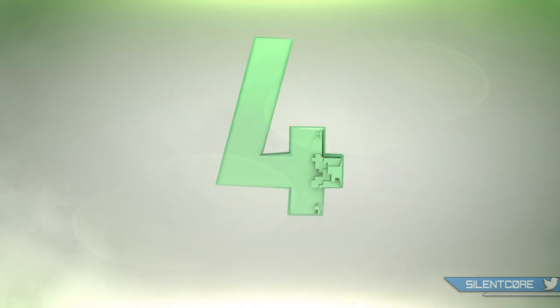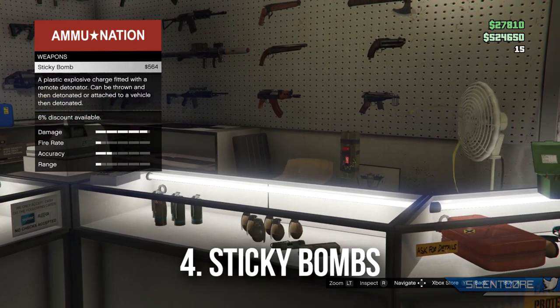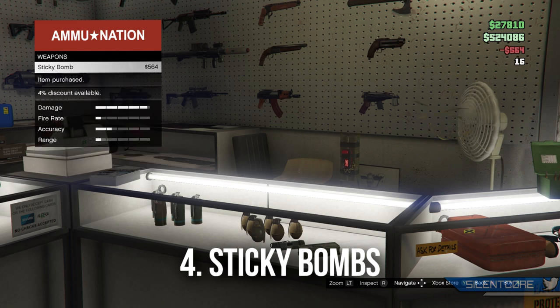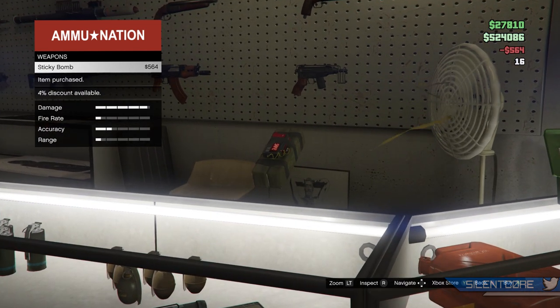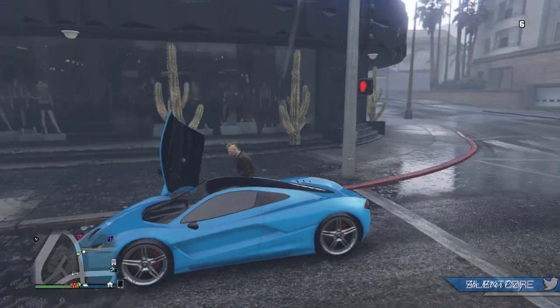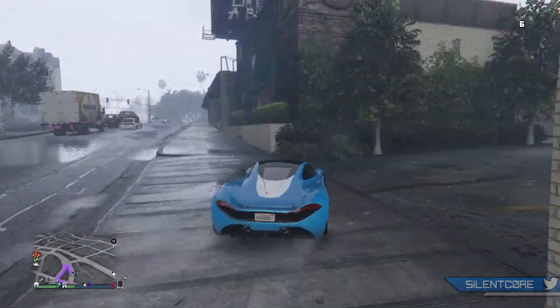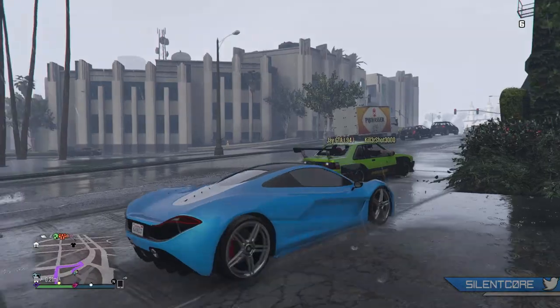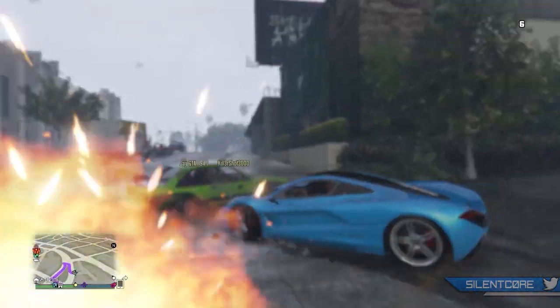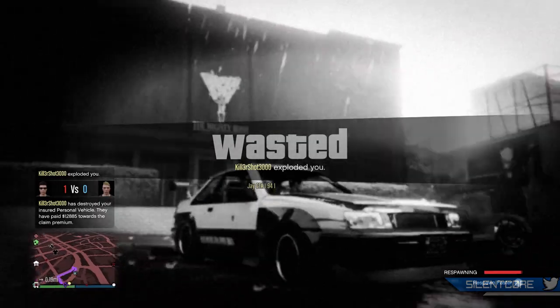At the number 4 spot are Sticky Bombs, which require rank 19 to buy. It's essentially a remote sticky device that deals with any potential problems quickly and effectively. Chances are if you've spent much time in GTA Online you've already been blown up by these things. They'll stick to any vehicle, making them a really popular choice for drive-bys. Even something like the Armoured Kuruma, which can be hard to take down with normal bullets, can be one-hit with a sticky bomb.